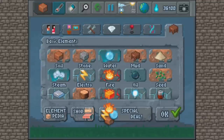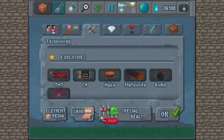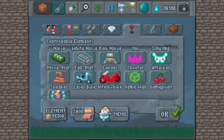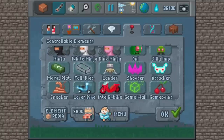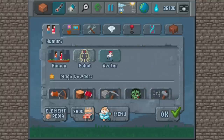Here is the list of all the elements — there's basic ones and then there's more complicated ones, and then there's other things like decorative blocks, explosives, gemstones, game elements like controllable characters, and then there's nature things, and there's some humans as well.